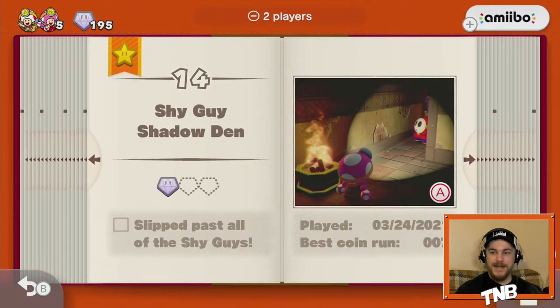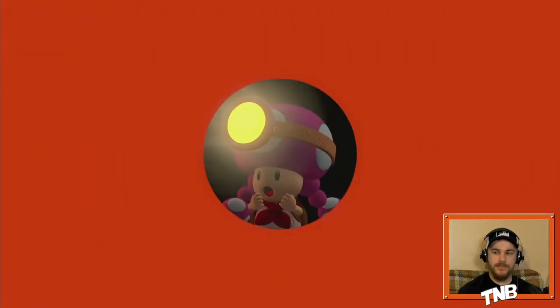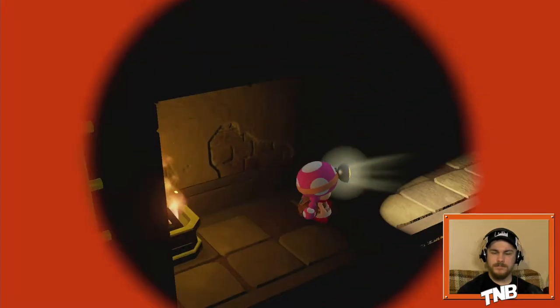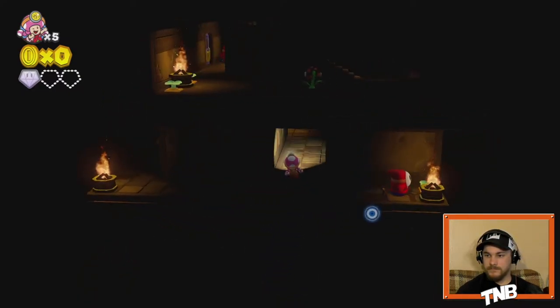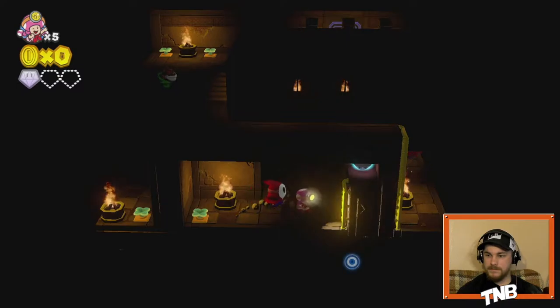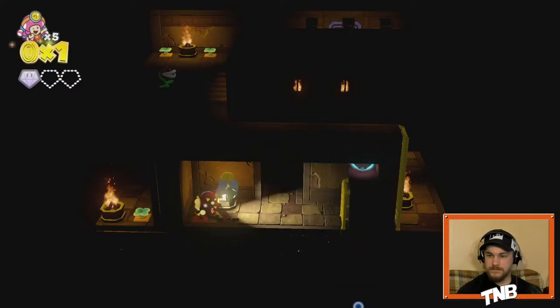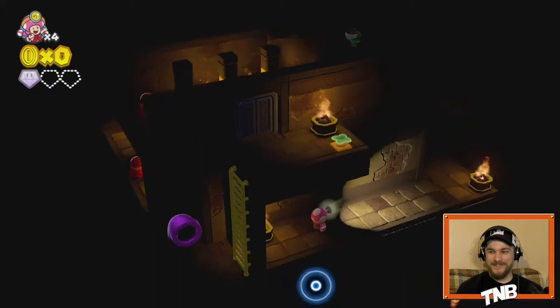Next up — number 14, Shy Guy Shadow Den. We actually missed the second and third gems here. So level 14, Shy Guy Shadow Den — we need the second and third super gems here. Now I believe... just restart that. Not game over again? No — we got four lives left. We're good.